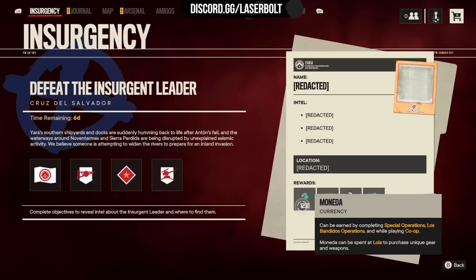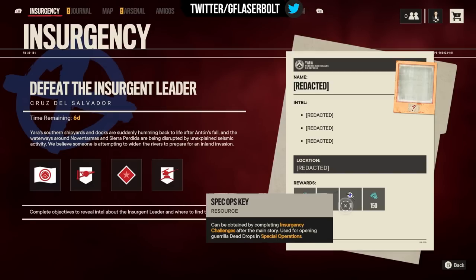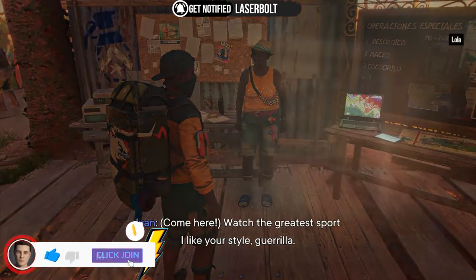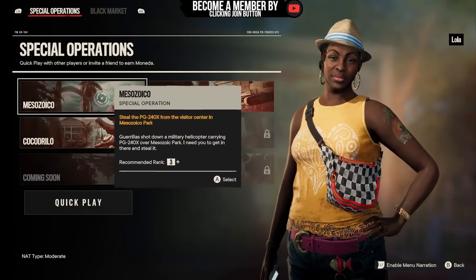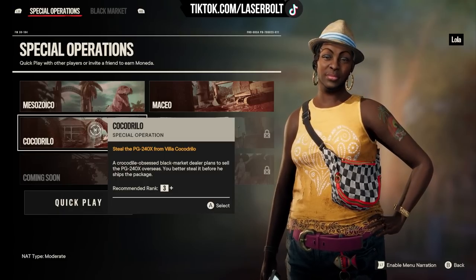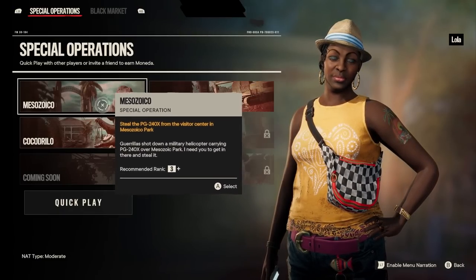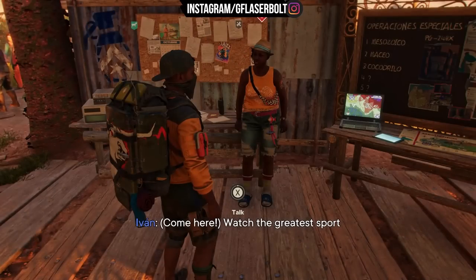Apart from that, you're going to be getting a ton of monedas. I'm going to have a video later this week telling you guys how you can get over 7,000 monedas super easy, super fast every single week. Then you also get the Spec Ops key, which is used to open a specific cache in a specific Insurgency or Special Operations. I'll have a video going over the new operations. It doesn't seem like a new one unlocked — next week we'll probably get this one. We still have a total of three to do, and I'll have locations of the keys for the Maceo one.